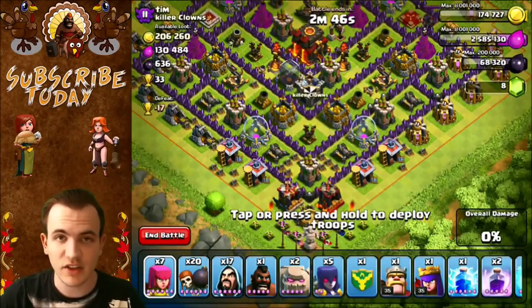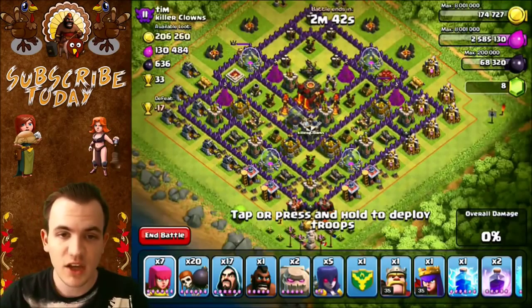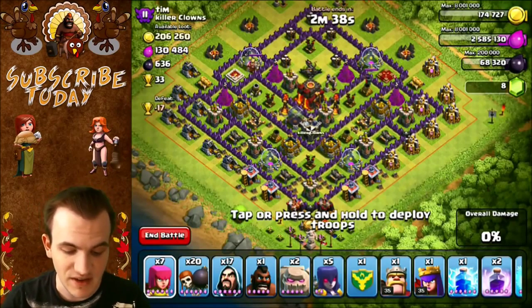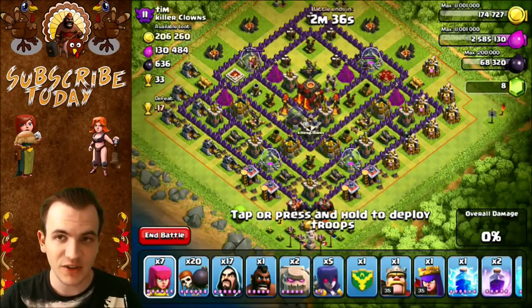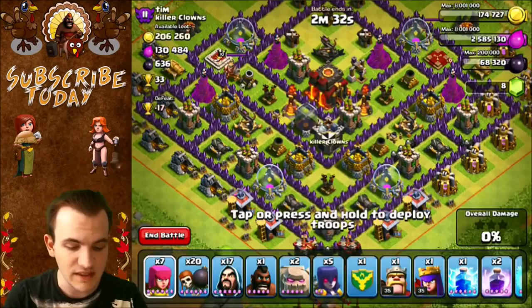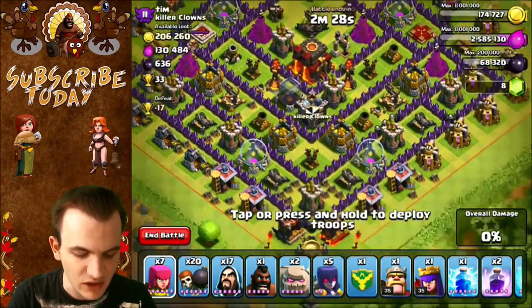Hey guys, Brian here with another Clash of Clans video, and today we have episode number two of Road to Champs, GoWeeWee edition. We did lose 17 trophies on defenses, and we are down to 2264. We're still up a good amount, about 70 trophies. Today I'm going to try to gain 90 trophies in this episode, and let's try to three-star this Town Hall level 10 right here.